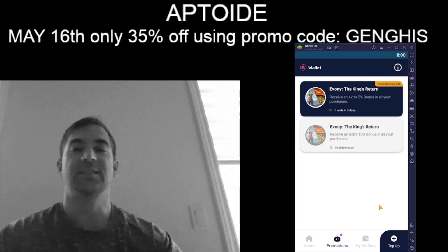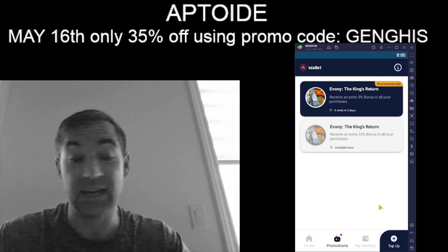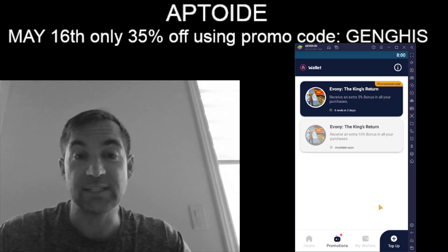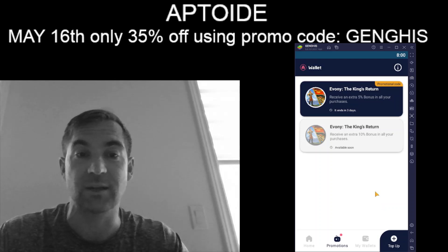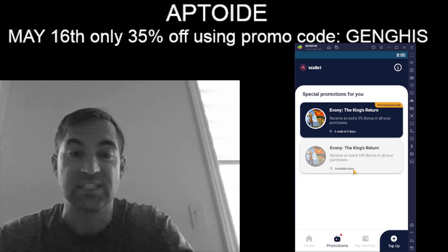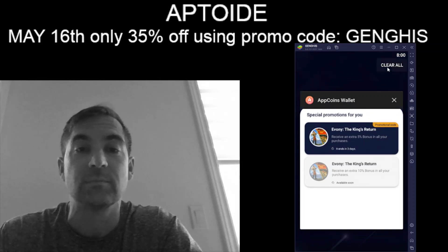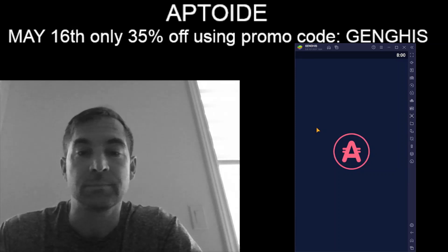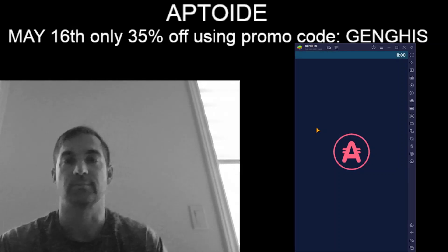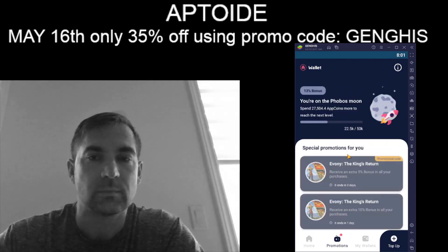Welcome back to Ebony with Genghis. Doing a sort of live video — it is UTC time zero zero, midnight, same as server time in Ebony. That means the 35% bonus is unlocked on Aptoid. You can see right here on my screen it says 'receive an extra 10% bonus in all your purchases, available soon.' I'm going to reset my wallet, open it up, and that should be active.